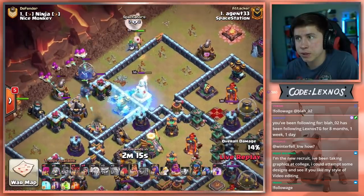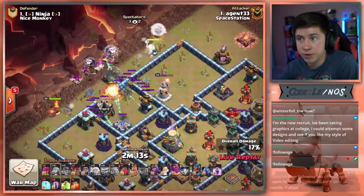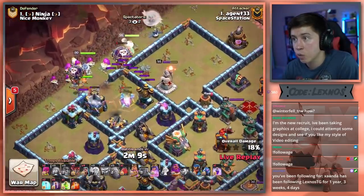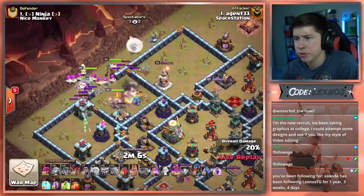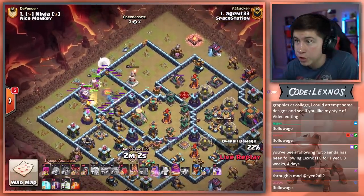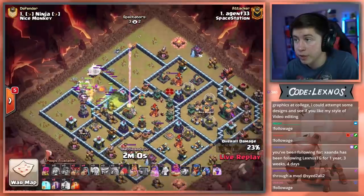Warden doesn't follow Golems — what the heck? He follows Super Archers though. King going in, Super Archers going in, couple balloons to get out in front. Warden Tower switches targets to the Golem. That Golem got absolutely wrecked super early. Jump Spell all the way to the core — that's looking beautiful. We got a Blimp for the Town Hall, going to send it from 3 o'clock.